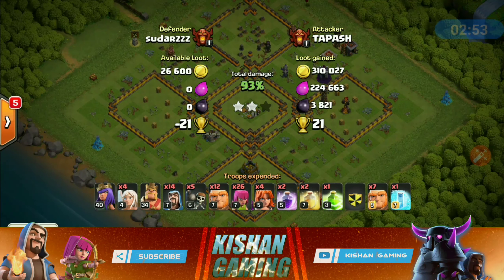Freeze on the Tesla, rage to speed up the Valkyries, heal spell — and again jump spell. You need to drop heal spell as much as you can to make sure your Valkyries stay alive throughout the attack.